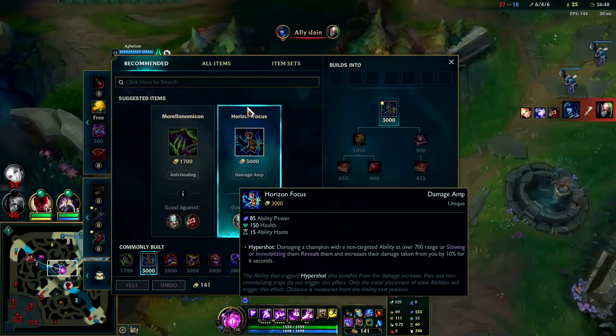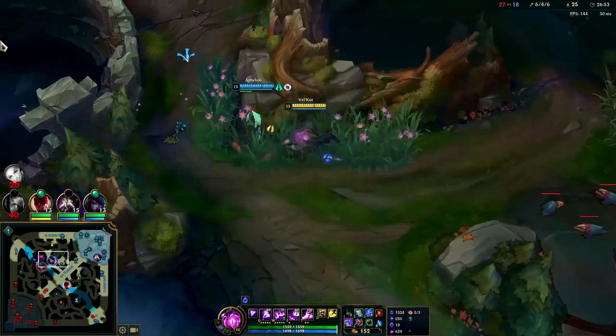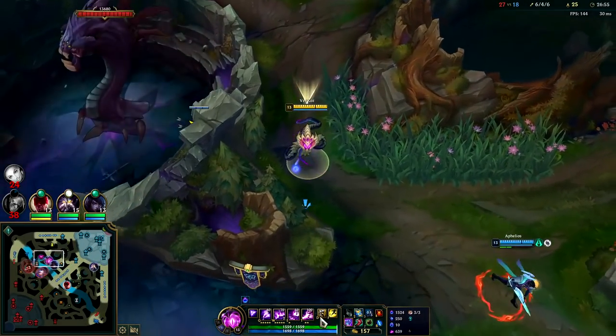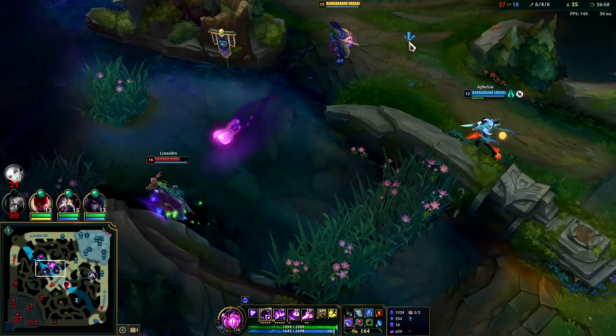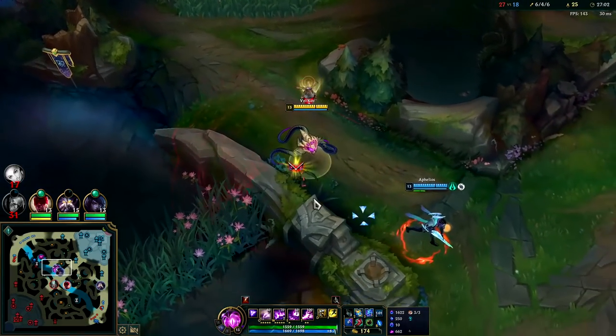After that, we're usually looking to top off ability power with Rabadon's and Horizon Focus, or Shadowflame — against this team I'm thinking Shadowflame. Lissandra! Oh this is warded — that's lame.